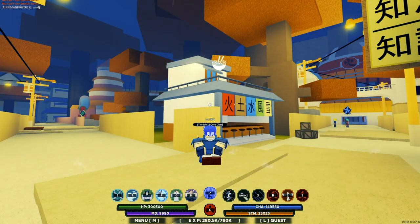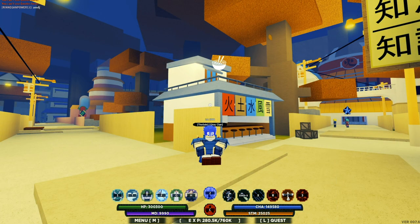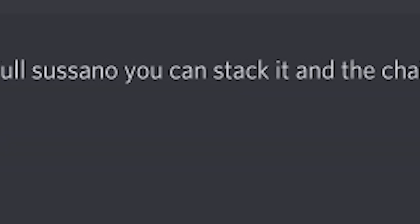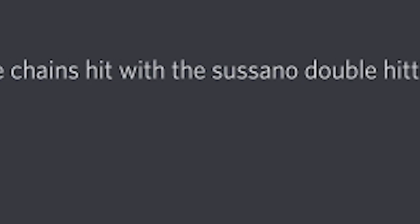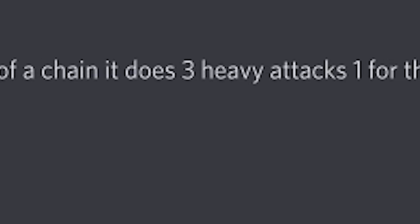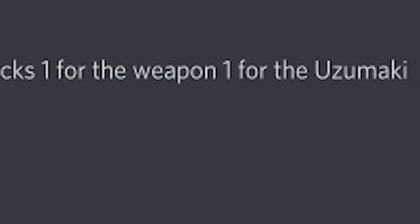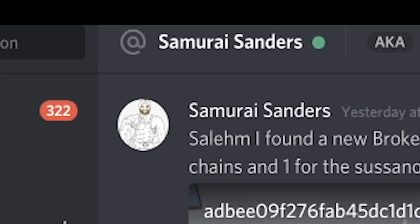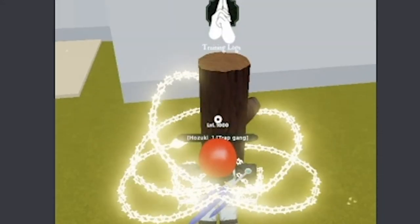I was low-key out of ideas when one of my good friends hit me up saying he found a new broken use for Uzumaki chains in full Susano. You can stack it up and the chains hit with the Susano, double-hitting each move. At the end of a chain it does three heavy attacks — one for the weapon, one for the Uzumaki chains, and one for the Susano. He sent me a clip, let's play it.